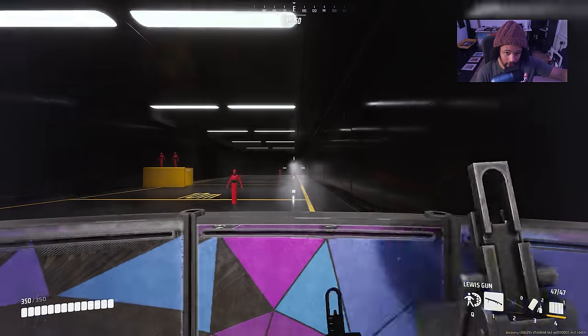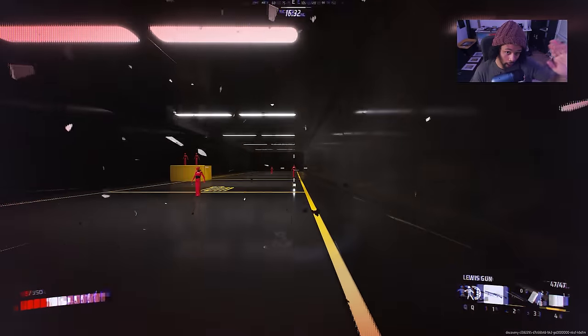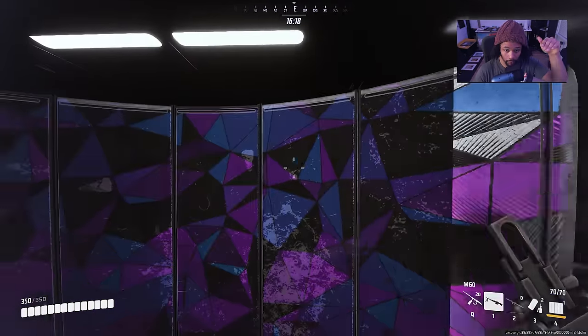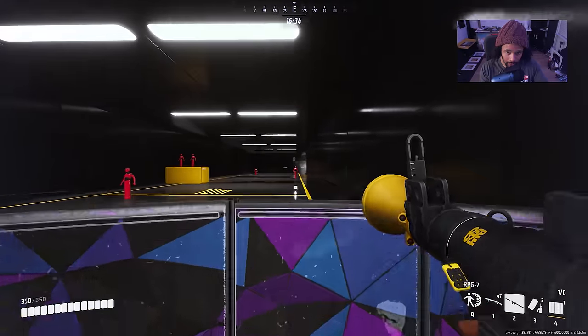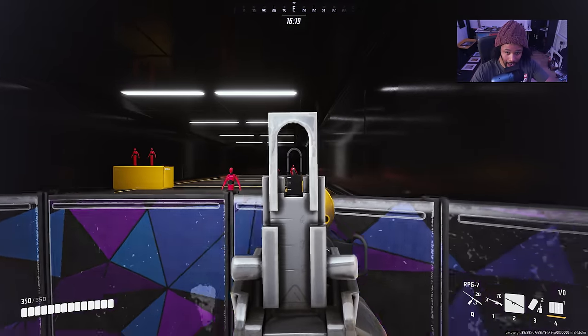Keep in mind that grenades, C4, barrels, and stuff like that will still pretty heavily counter barricades. If you try to fire the RPG over the barricade, it will usually blow you up. If someone has high ground and you shoot upwards it won't blow up, but if someone is at ground level it will blow up right in your face. Now that there's bloom, if the bloom goes over the top half it won't blow up, but if it goes down, it will do a lot of self-damage.